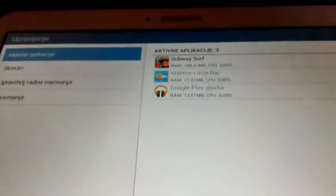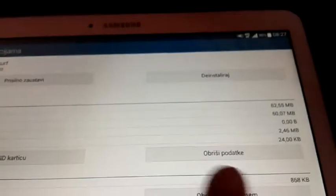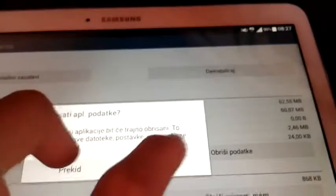What you need to do to change the values to 9999 is simple. Open the game directory like this, select Subway Surfer, and go to delete your data. I have the language set to Croatian but it's located there - it's going to say 'delete data' or something like that. Just delete it and click OK. And that's it.